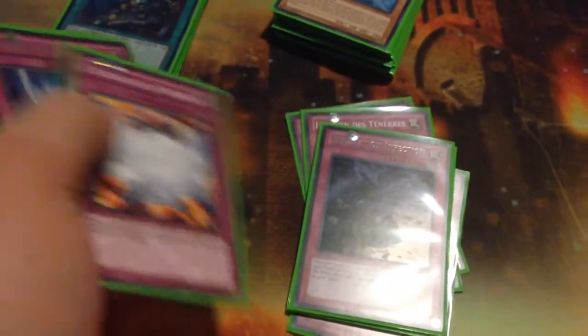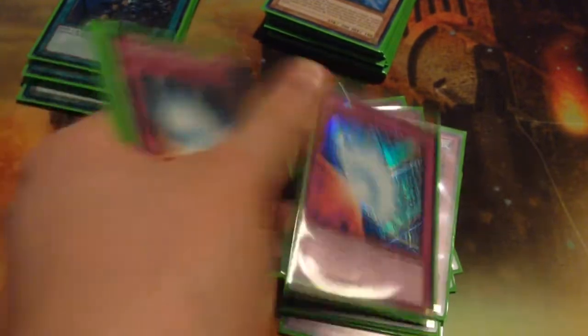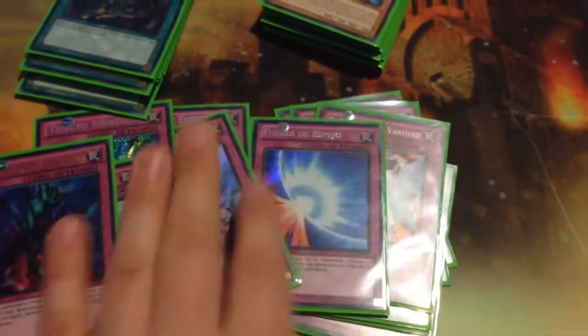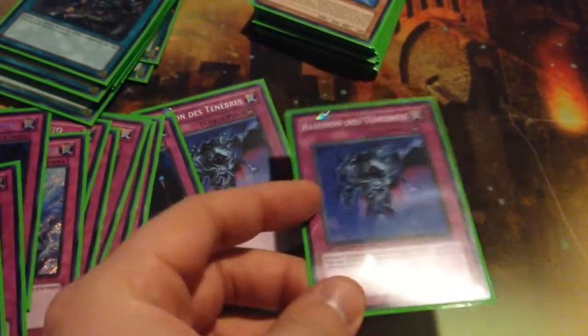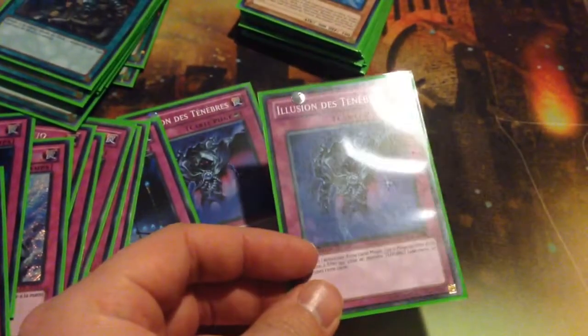Onto the traps, you have two Illusion, two Chain, one Infestation, one Emptiness, two Force, one Compulse, one Torrential, one Morning, one Bottomless. Pretty self-explanatory. I was thinking of cutting this card, but honestly I like this card against Firefist and I like this card against Kisteller. So we'll see how this actually works.